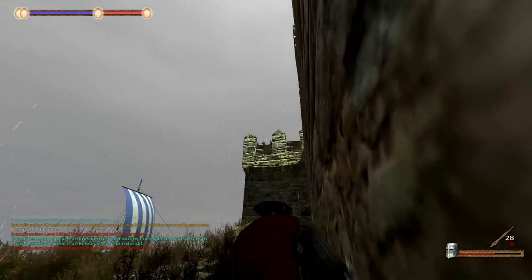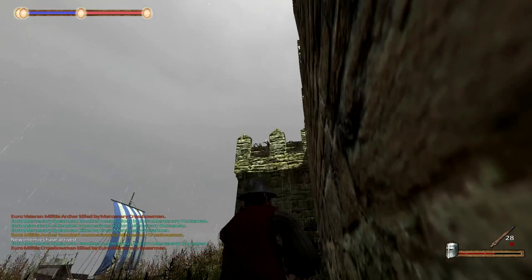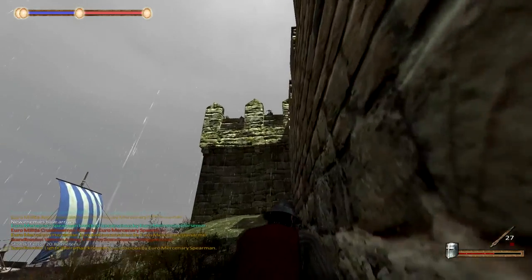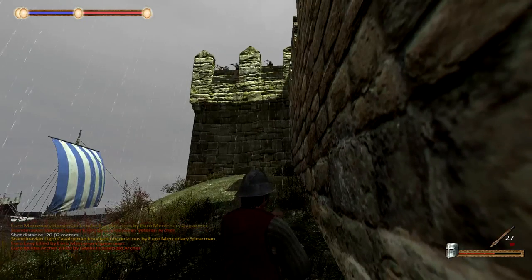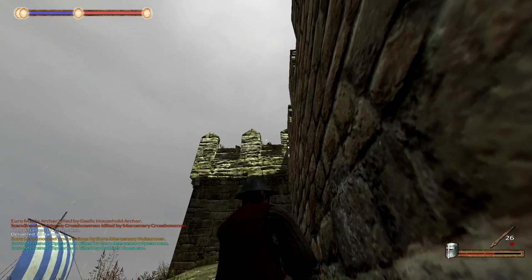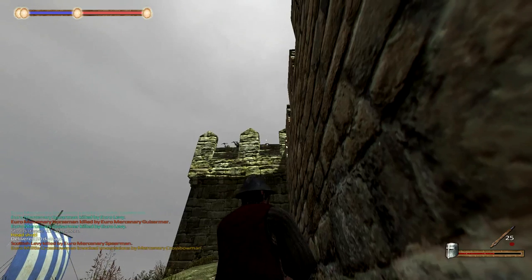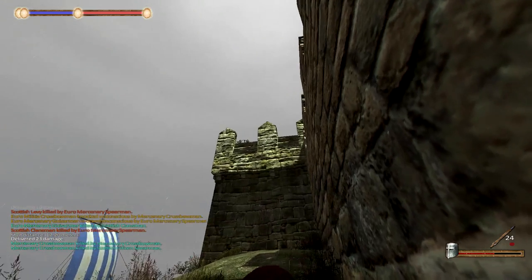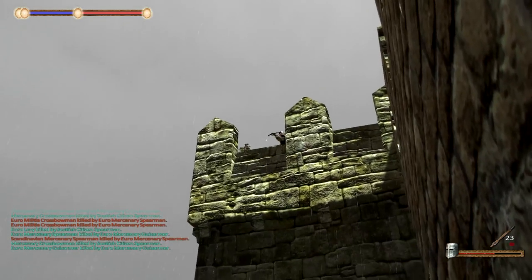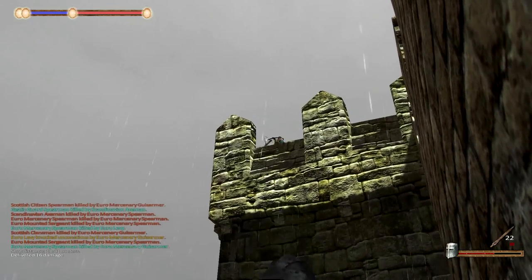This siege is costing me so, so incredibly many of my men. I'm not doing anything with the crossbow — really not doing it, not hitting anything. Okay there you go, did some damage. Headshot — 10 damage with a headshot. Come on, let me just try to do something here.